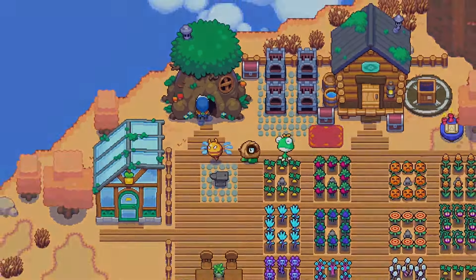Owlboy is a story-driven platform adventure game developed by D-Pad Studio, known for its beautiful pixel art and engaging gameplay. You play as Otis, a mute owlboy who can fly and carry objects, using them as weapons or tools to solve puzzles. The game is set in a world of floating islands, where Otis must defend his village from sky pirates and uncover the secrets of the ancient owls. The open-world aspect allows you to explore various islands, each with unique environments and challenges, while recruiting friends with special abilities to aid you in combat and exploration.